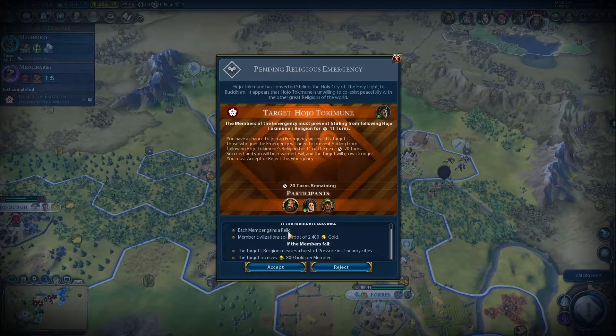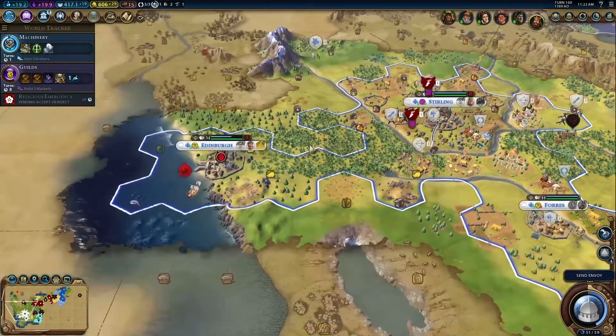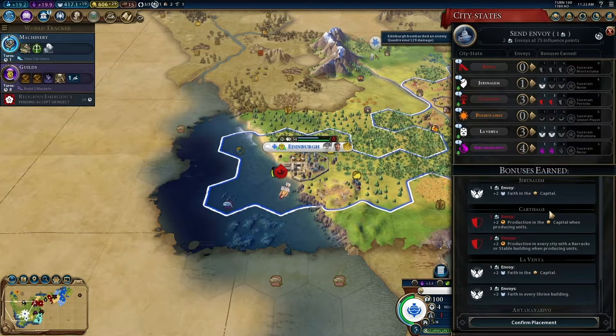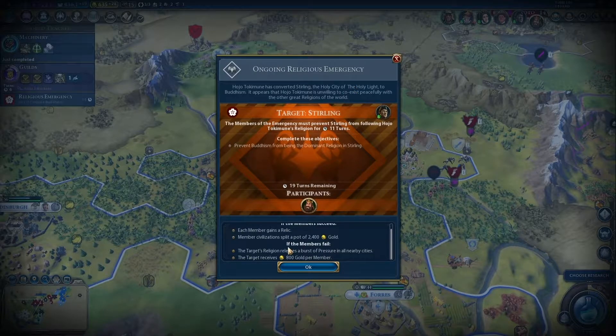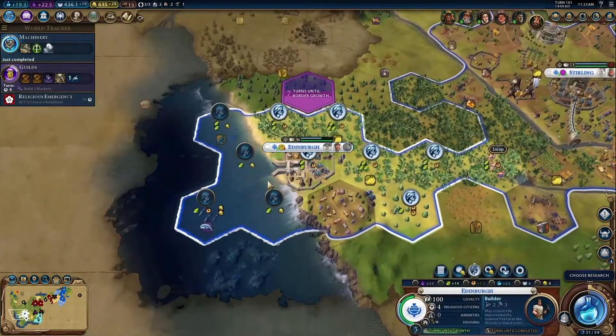Basically, if one civ or a natural disaster screws over a particular civ, you can declare an emergency and hope that any other civs join in to help you. Japan just converted our holy city to their religion, so we're gonna have to see what we can do about that. So no one is helping me, which is unfortunate, but I think I might be able to do something about it even so.